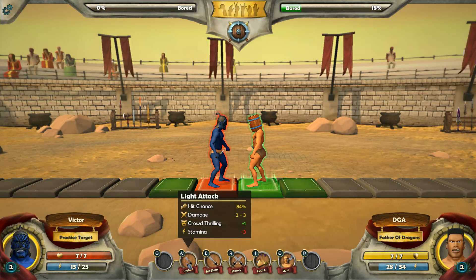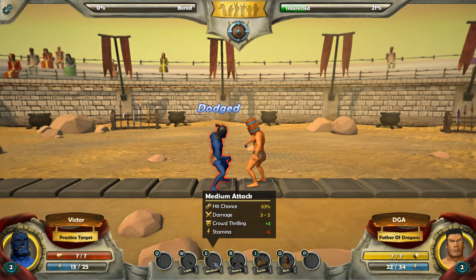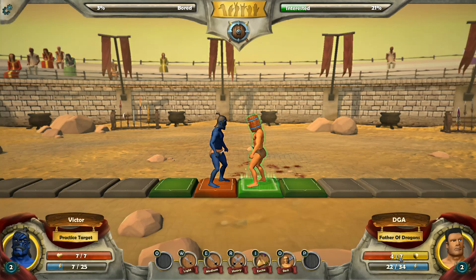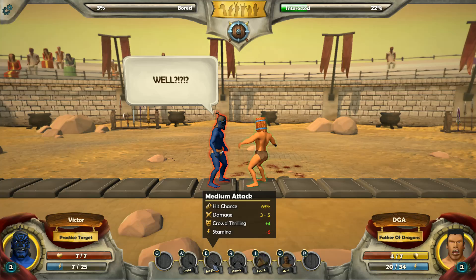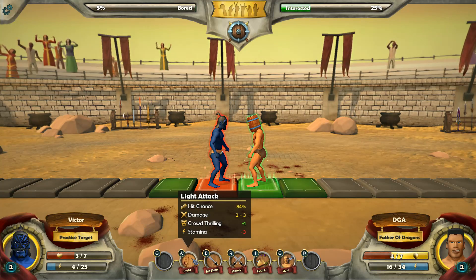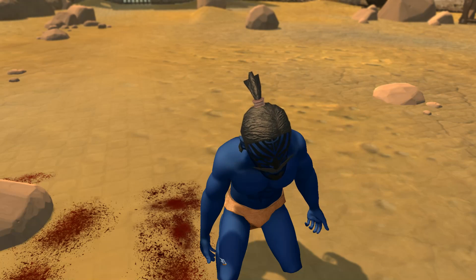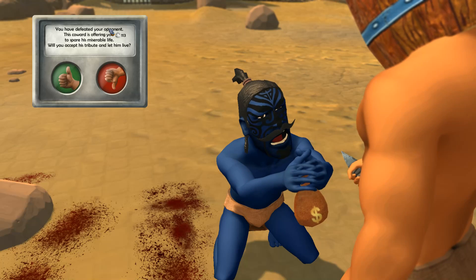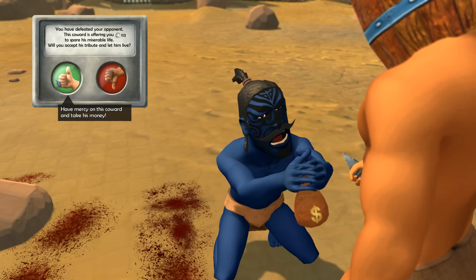Now we can attack. I can do a light attack, medium attack, heavy attack, excite, or rest. Going with a medium attack — 63% chance to hit. He dodged it and hit me. I've got four out of seven armor; once that's down he'll have to get through my health. Another medium attack — I dodged that. He's almost out of stamina. Sometimes they'll offer a bribe to spare their life — 113 silver. I'll take the money.